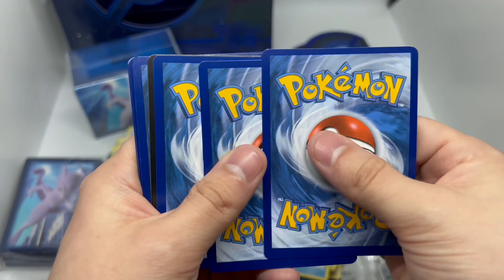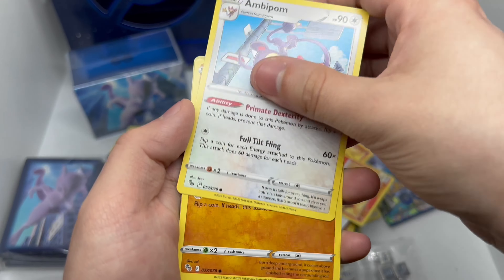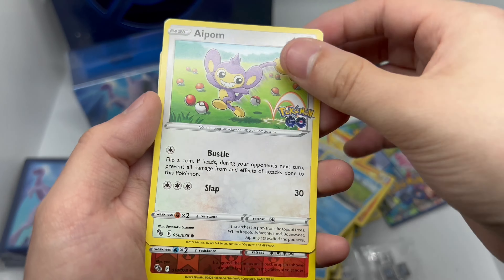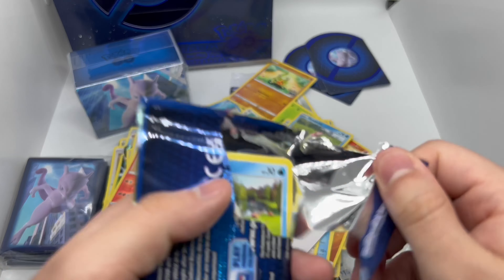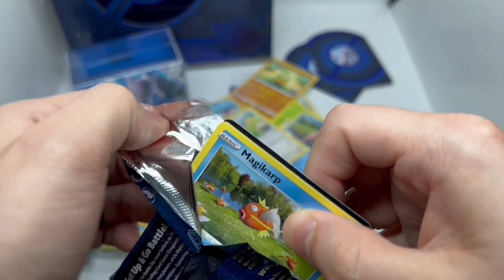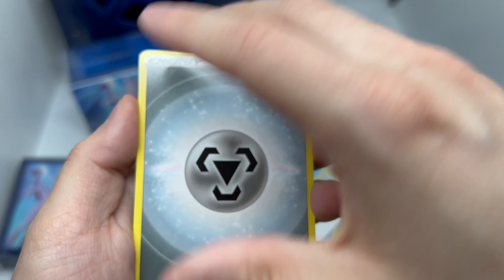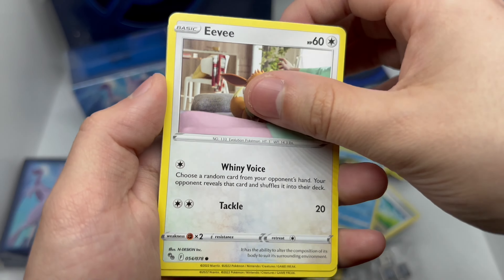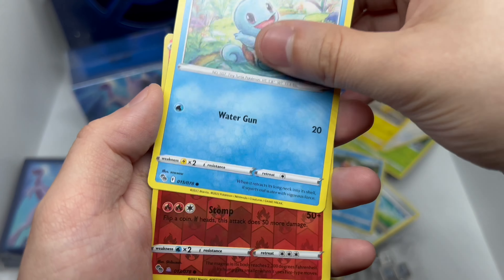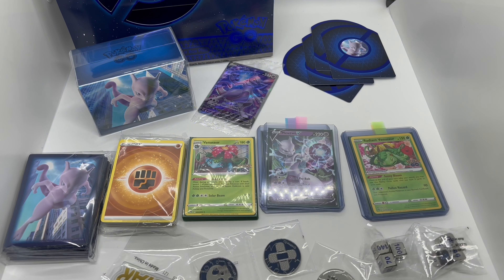Oh damn, don't tell me that was it. Last pack magic here — okay, last pack magic. Let's go, it's getting serious now. Oh, is that a Charmeleon? Come on — ah, son of a bitch, no. And nothing. I got another Venusaur holo. All right, so that was everything in the Pokemon Center's exclusive Pokemon GO ETB.